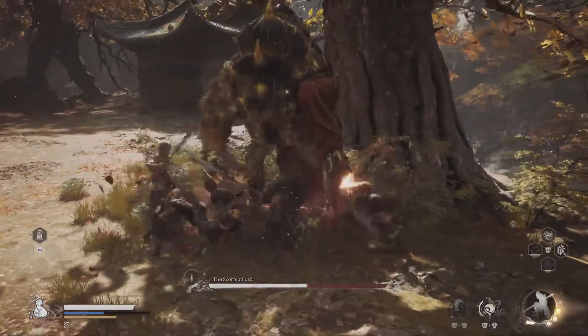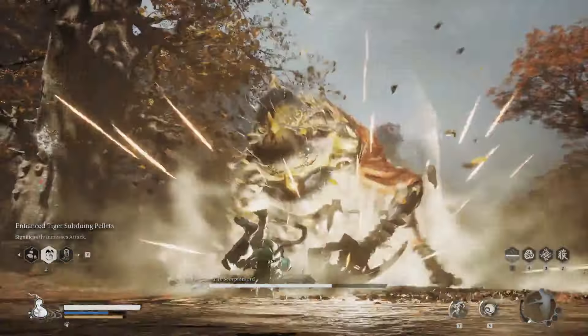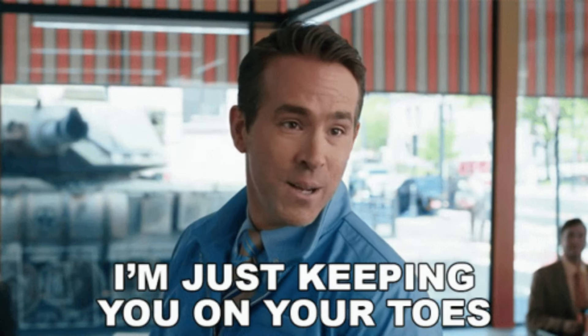One particularly nasty combo involves the Scorpion Lord charging at you with his claw dragging across the ground. Right before he reaches you, dodge to either side to avoid the upward swing. If you get hit by this, it's game over for most players, so make sure you're on your toes.